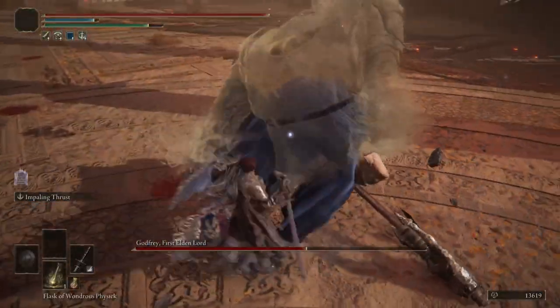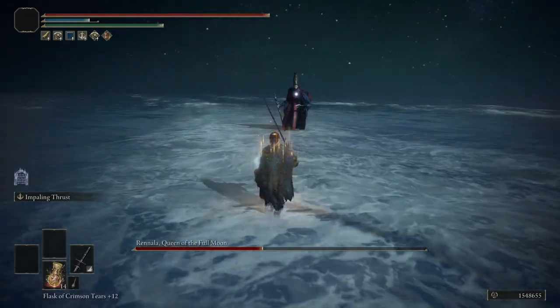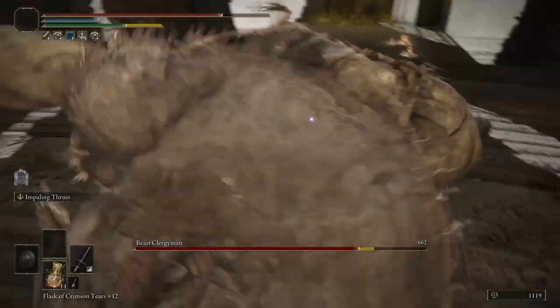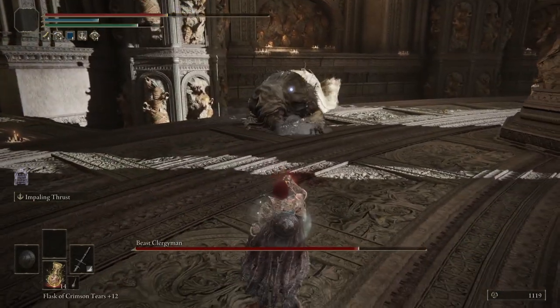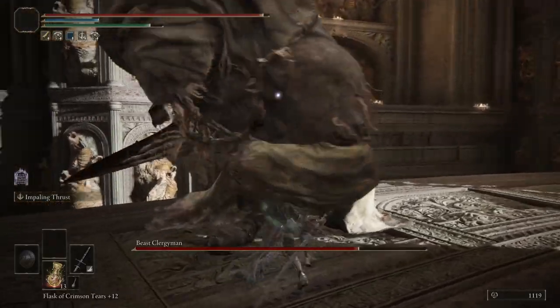For our stats, we want the good old 60 Vigor, 15 Mind to use our Ash of War a few times, 34 Endurance to carry our Greatsword, the scaled armor minus the helmet, and a couple of other tools which we will get into momentarily.